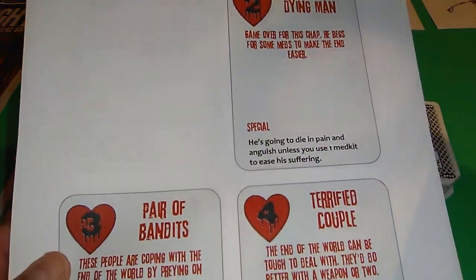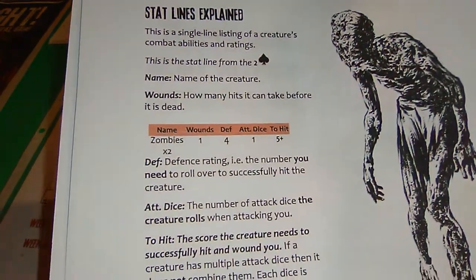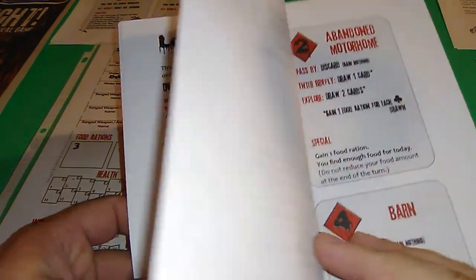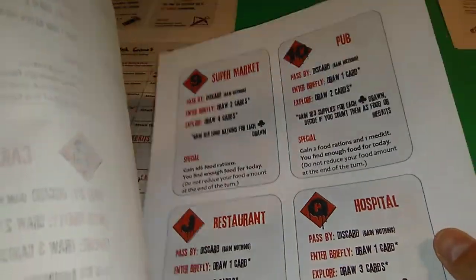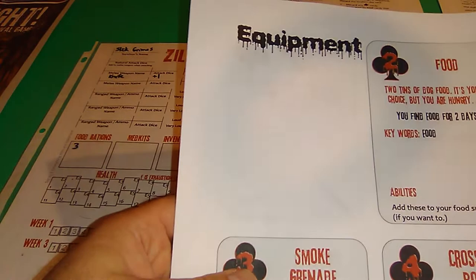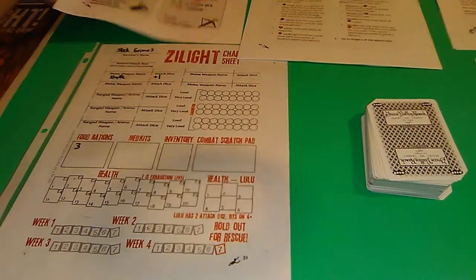Hearts are people - you encounter people who can be bad or good. Spades are zombies and other creatures you encounter. Then there's locations, which are diamonds - places where you go to find things or encounter people. Clubs are equipment to help fight the people and zombies that come along.